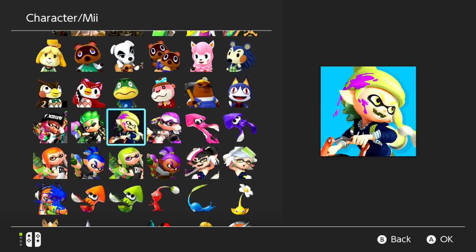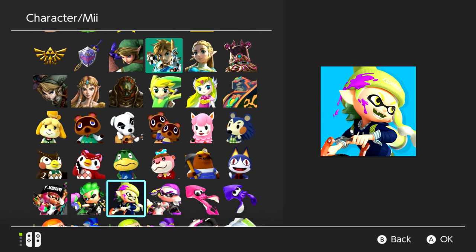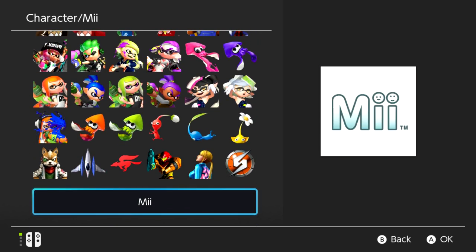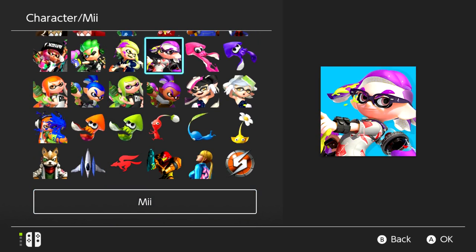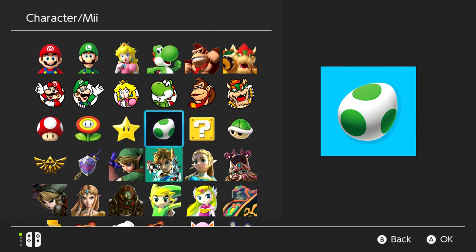I'm going to keep my main boy Link for now, might change it once Splatoon comes out. Do they have any ARMS guys? I do not think they have any ARMS characters. That's surprising given that's the game out right now.